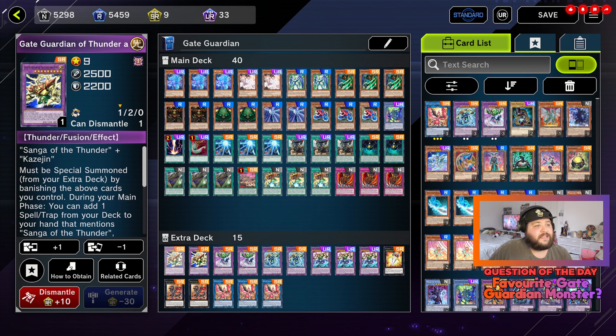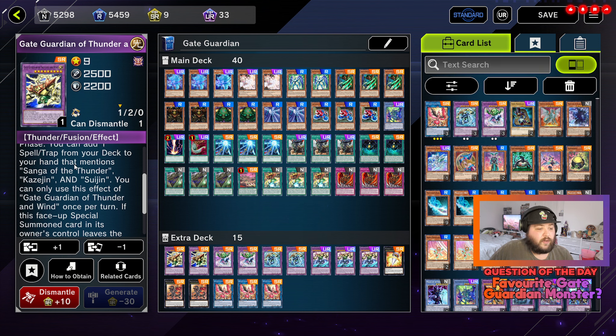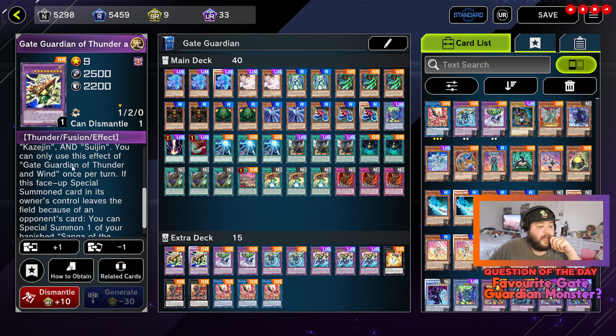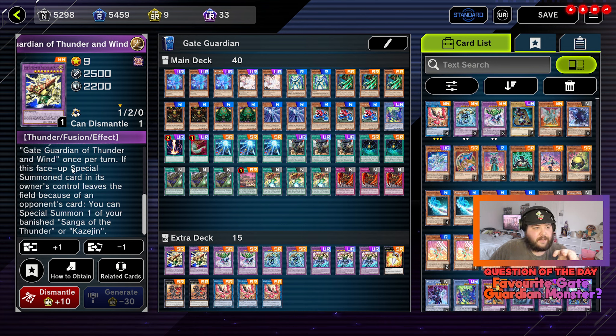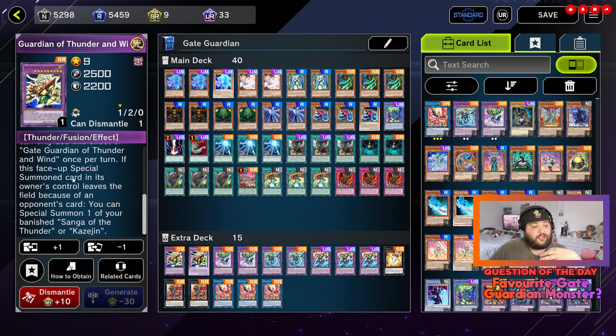For the extra deck, two copies of Gate Guardian of Thunder and Wind. It requires Sanga of the Thunder and Kazejin and must be special summoned from your extra deck by banishing those cards you control. During your main phase you can add one spell or trap from your deck to your hand that mentions Sanga of the Thunder, Kazejin, or Suijin — once per turn. If this face-up special summoned card leaves the field because of an opponent's card, you can special summon one of your banished Sanga of the Thunder or Kazejin. It's a powerful monster with a really good search effect.